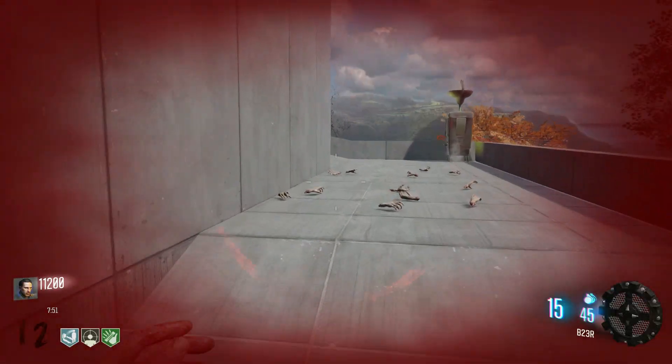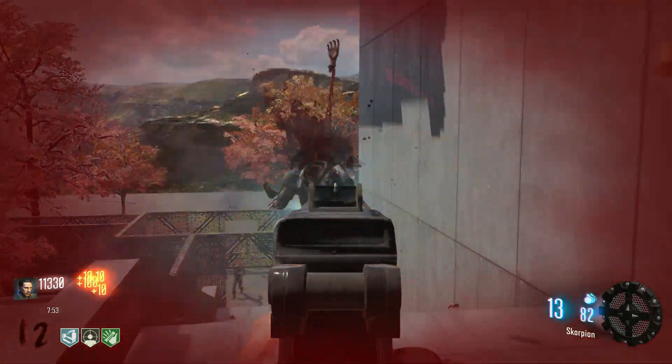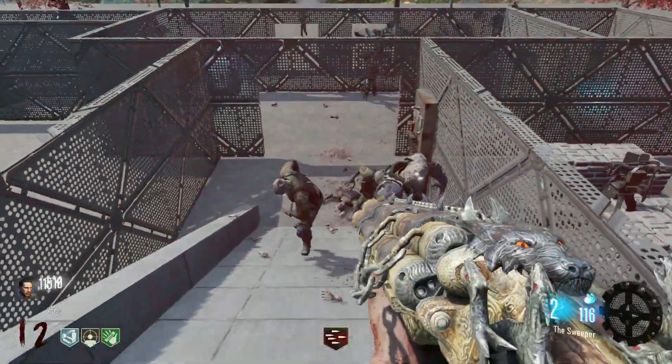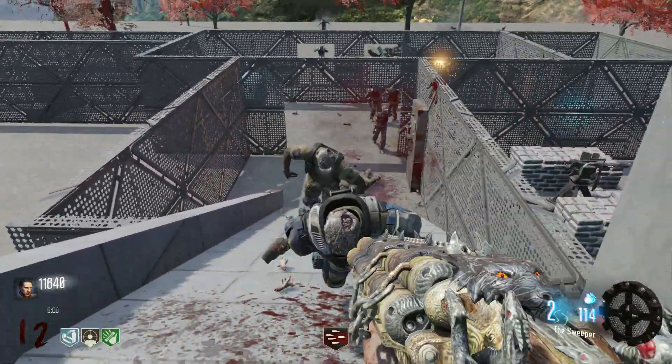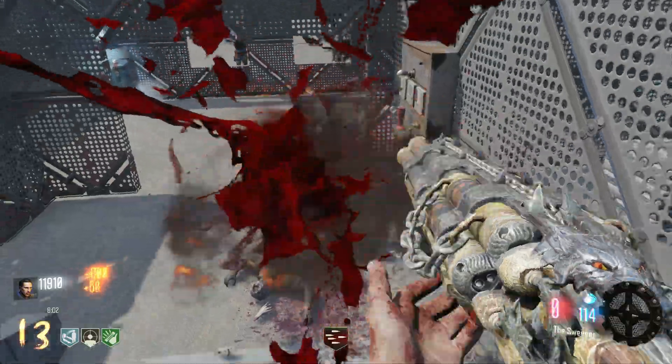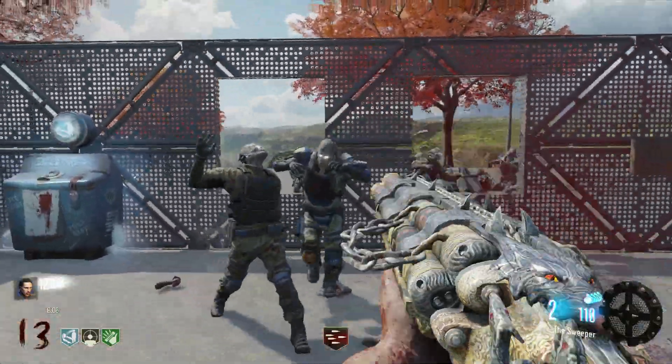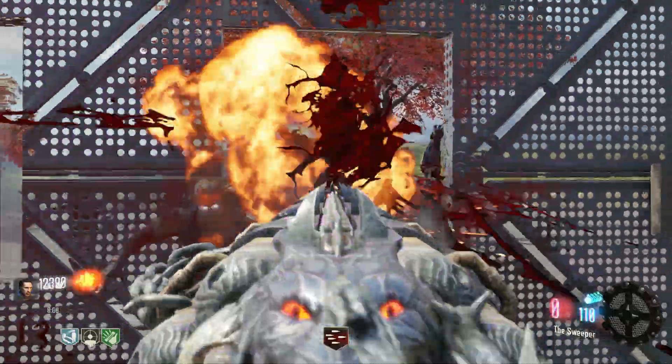Oh my god, I almost went down. I'm not a good zombies player. Let's get the Blundergat — that can actually push us back, especially now that we have Speed Cola so we reload much faster. We can push all the way back here and it can hit collateral, so that's also very good.